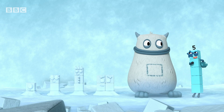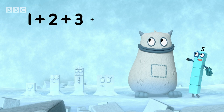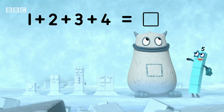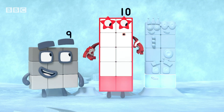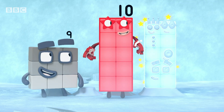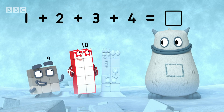So what do they make when they're all together? One plus two plus three plus four equals... yum! Let's try adding the snow blocks together. One, two, three, four. One, two, three, four, five, six, seven, eight, nine, ten. Ten snow blocks! So one plus two plus three plus four equals ten.